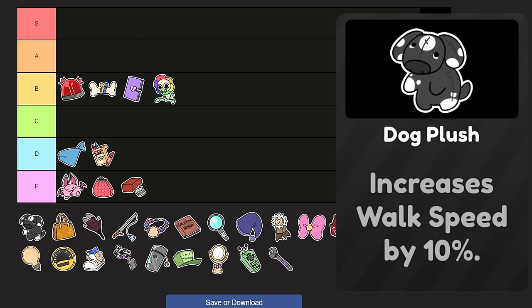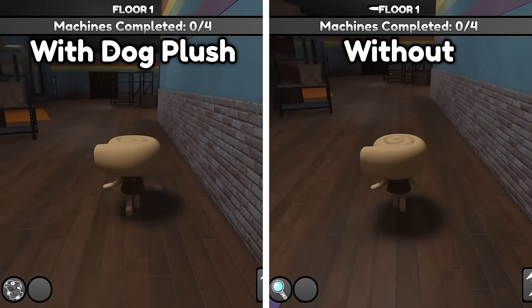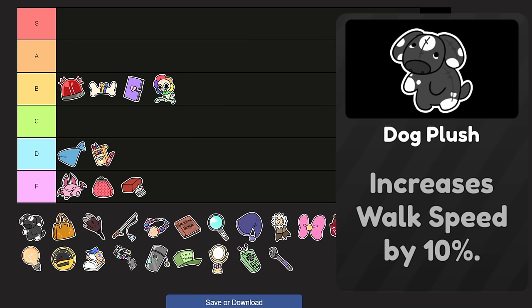One of my personal favorites — and I think almost everyone's personal favorite — Dog Plush. This is Toodle's trinket. Increases walk speed by 10%. This is a huge boost, especially since you don't have to expend stamina as much; you want to have it full almost at all times. This is a trinket that every single kiter uses — it's a staple almost. But it's percentage-based, so putting this on Shrimpo or V won't have as much effect since you're adding a percentage of an already low number. It really helps high movement speed characters.